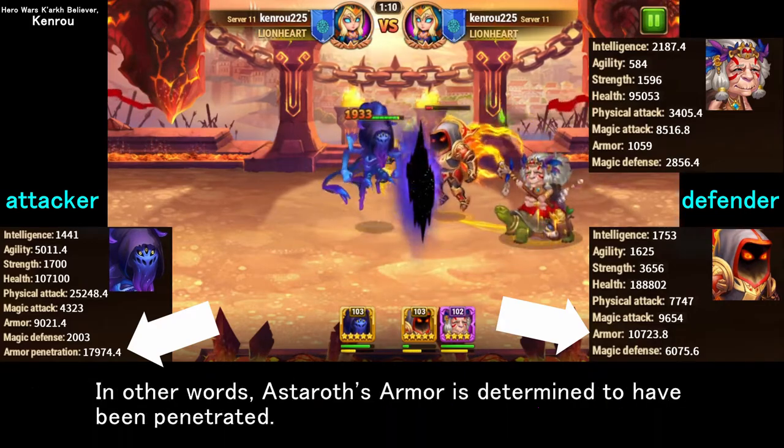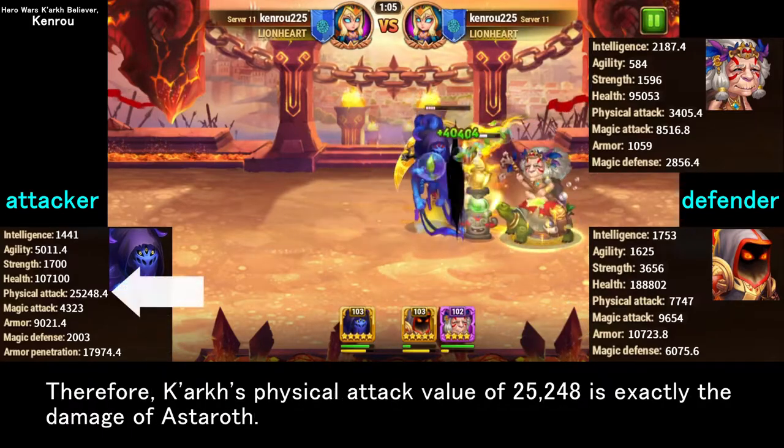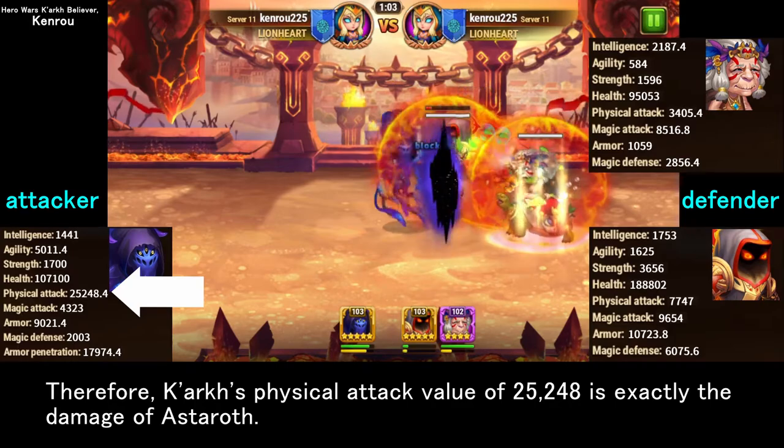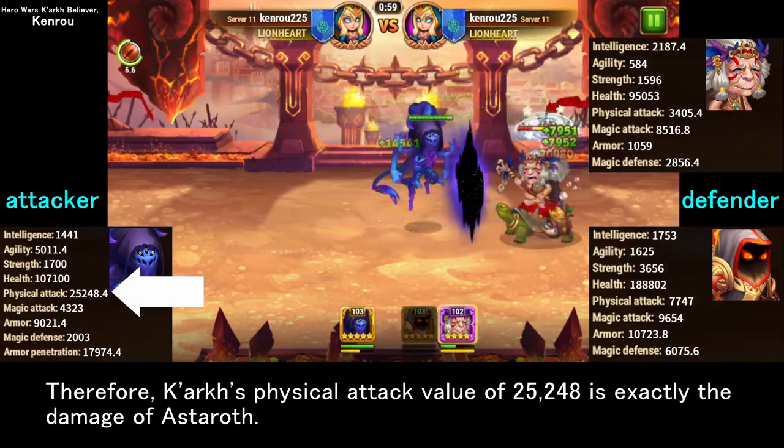In other words, Estroth's armor is determined to have been penetrated. Therefore, Kark's physical attack value of 25,248 is exactly the damage dealt to Estroth.